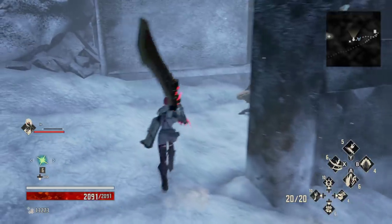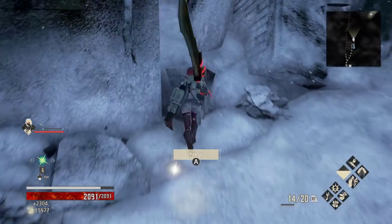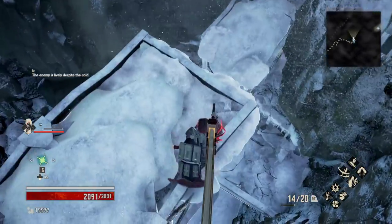There's going to be some dogs trying to ambush us around the corner. Kill them off. I'm going to pick up the Lost Shard. And then right here where you see these guys, I'm going to just drop on down.